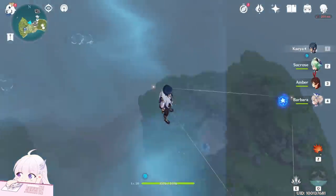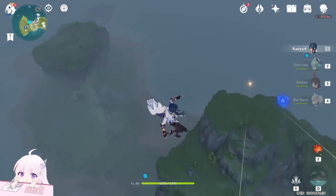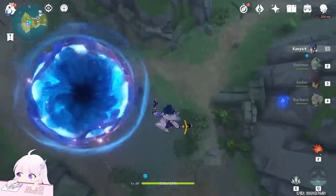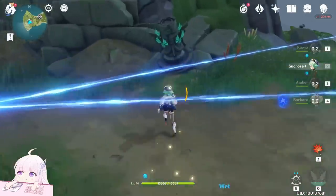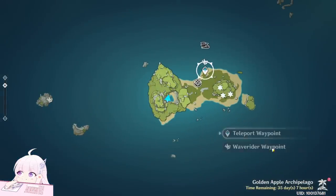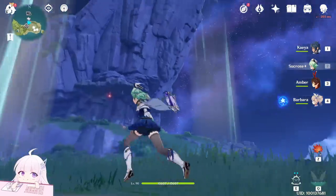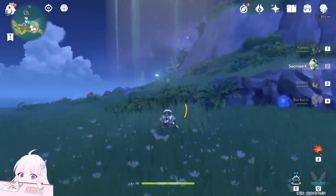After you took those, just jump down to the center of that place. Go downside here. When you're here, you have to trigger the Anemo one again to put the weather into a cloudy day. After you did this, teleport back to this waypoint. And now let's collect those — you can see the air currents.